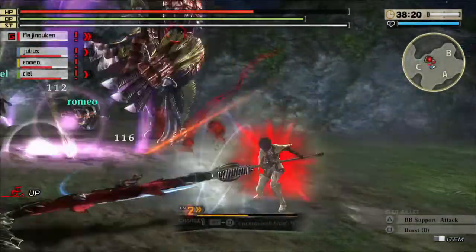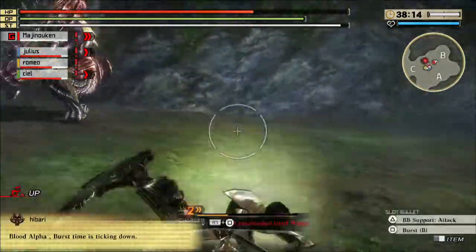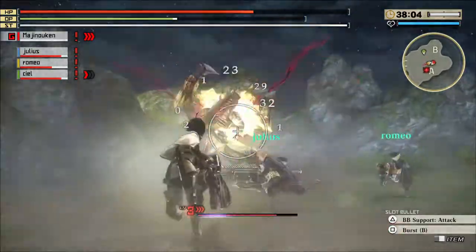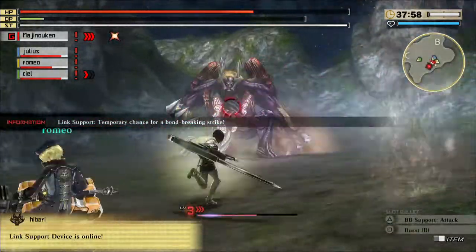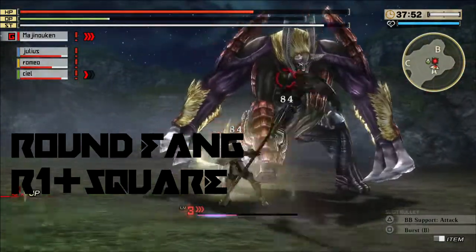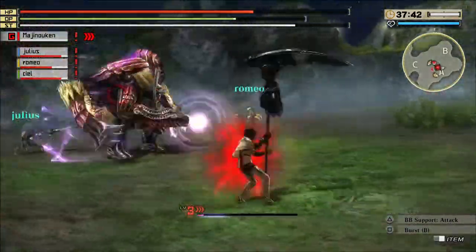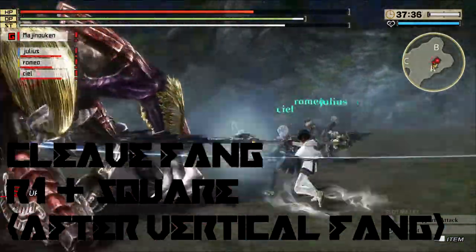Now I'm going to move on to the coup de grâce of this weapon called the Extend Bite. The way to do this is somewhat complicated — it took me a while to learn. What you have to do is R1 plus Square for Round Fang, and you can keep tapping Square to consume more stamina and do more hits. Then hit Triangle while doing Round Fang for the Vertical Fang. After Vertical Fang hits, you bring your scythe right back to you, let it rip like a Beyblade, and do that with R1 plus Square again for the Cleave Fang.